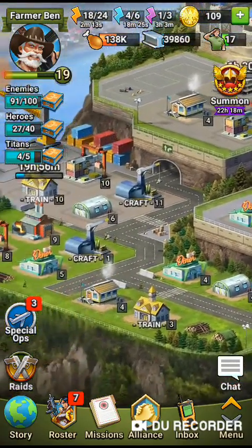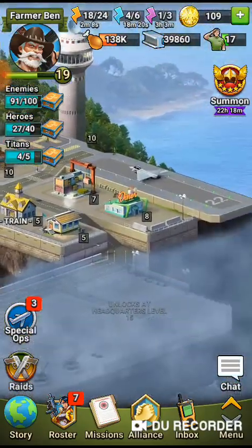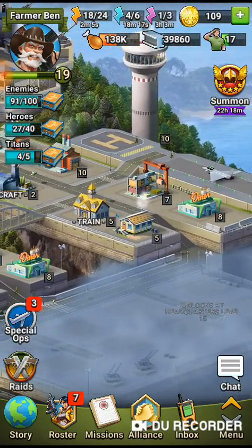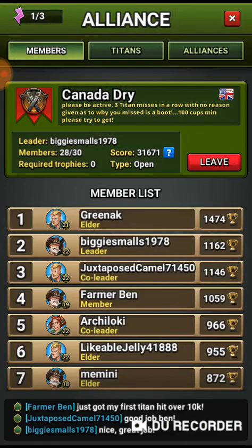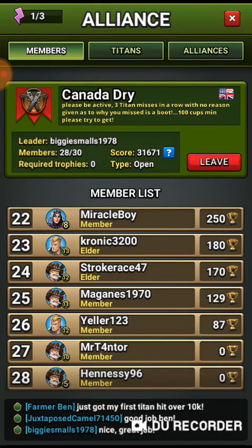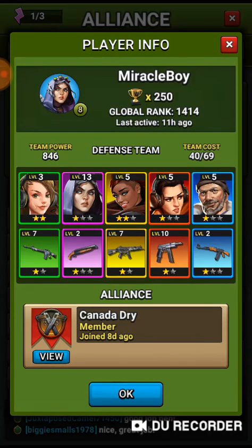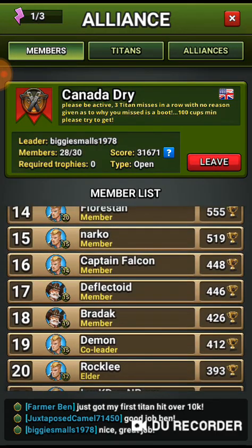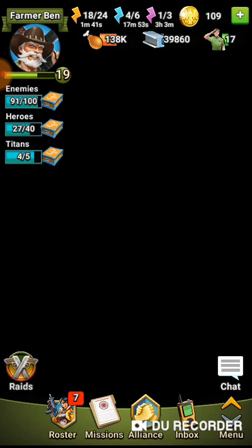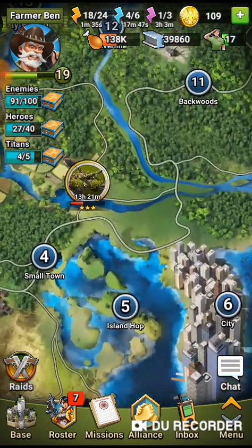When you start the game, once you've done the basic intro levels, you can join an alliance and it's worth being in a good one. Look for an active alliance. You can see most of the players in my alliance are at least reasonably active — active 22 hours ago, active 11 hours ago. Watch out for alliances where people haven't been active for days, because they're probably not going to be hitting the titans. The key thing is to get yourself into an alliance so you can start hitting titans.